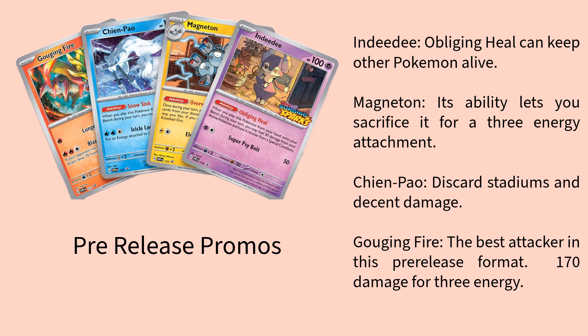Next up, we have Magneton. Magneton has an ability that lets you sacrifice it, and then you get to attach three energies to an electric-type Pokemon. It could be very helpful depending on which Pokemon you have in your deck. There are a couple of Pokemon that could benefit from this in this set: Tapu Coco, another Magneton, or the Pikachu EX, which is kind of the cover Pokemon for the set.